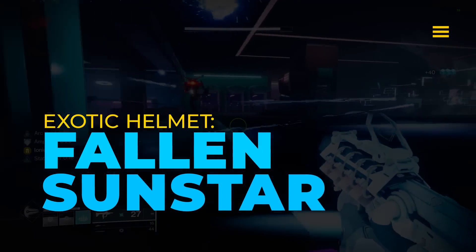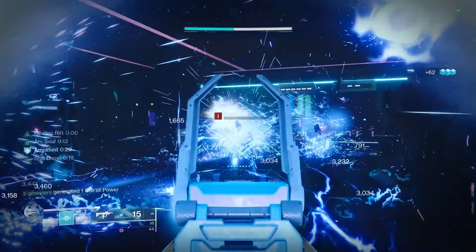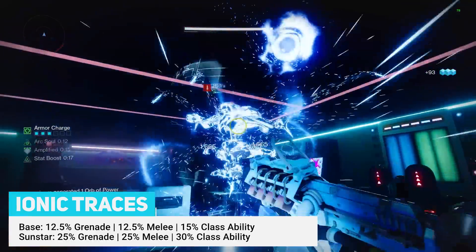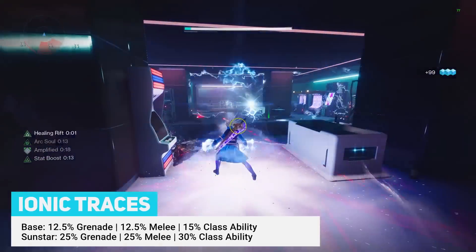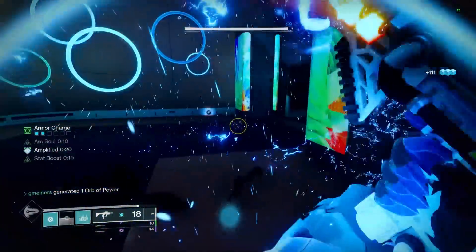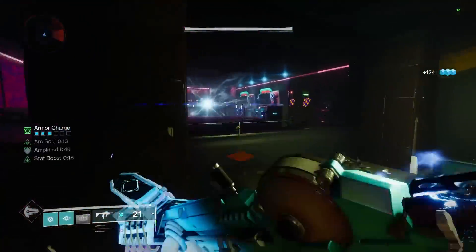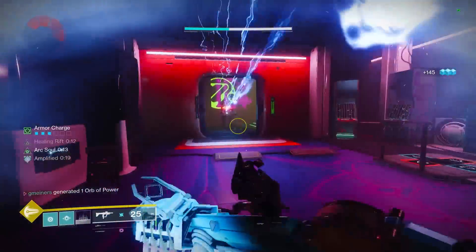Starting things off, looking over at Fallen Sunstar, this exotic is super simple. First, it just doubles the amount of ability energy that we get from Ionic Traces. At base, an Ionic Trace will grant 12.5% grenade energy, 12.5% melee energy, and 15% class ability energy each time we pick them up. By doubling this, we're now getting 25% for both our grenade and melee, and 30% for our class ability. Just 4 Ionic Traces grants all of our abilities straight back. Second, allies nearby will also be granted ability energy from Ionic Traces that we collect — 10% per ability — a nice additional support feature. Since our build specializes in making Ionic Traces, this exotic is by far the best to use for ability spam.